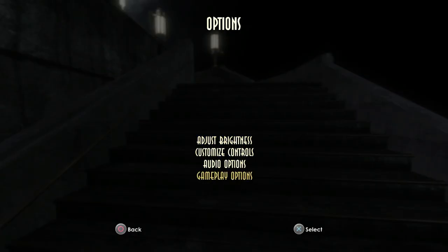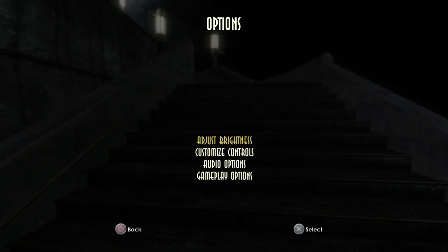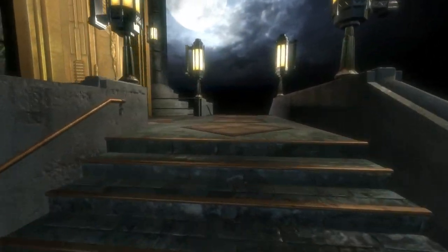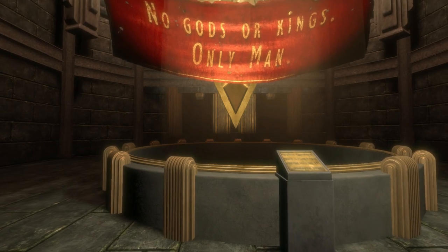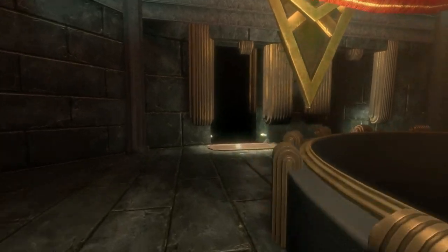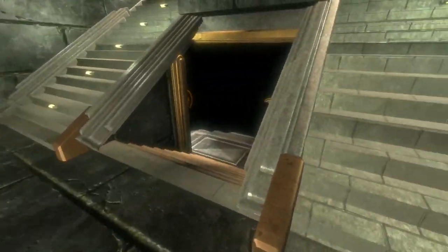The other missable area is Rapture Central Control, but that's a lot later on. Right, that's all the formal stuff out of the way - we're actually in the game now. As you can see I've just changed the difficulty to easy from Survivor, and we'll be changing it back right at the end. You just need to change it the two times and the glitch will work. You literally just change the difficulty back after you finish playing and you get the trophies for it.